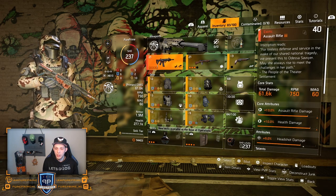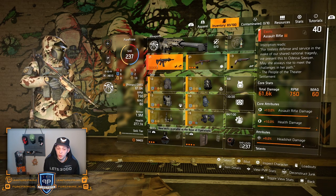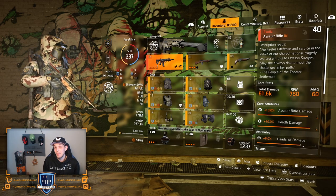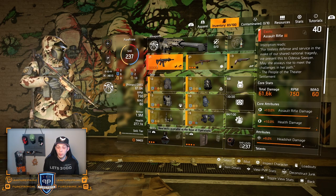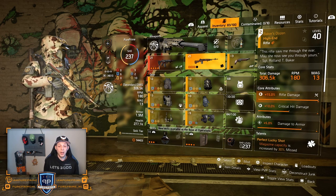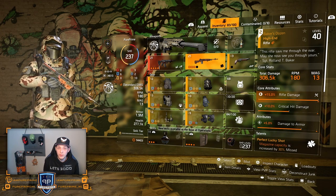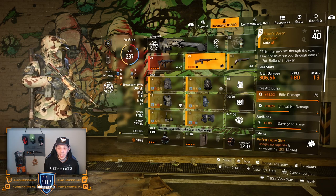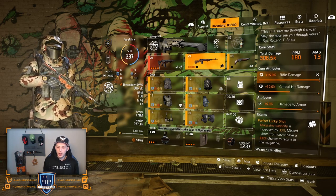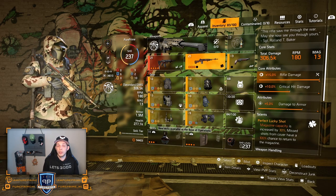I'm rocking the Eagle Bearer just because I can use it behind the shield. Only an LMG is not usable behind the shield, and LMGs are our meta in the game right now. I'm also using the M1A just because it still hits for 306k on my build. This is only a defensive build so I don't have any extra power for my rifle whatsoever — the talent is Perfect Lucky Shot, but that won't work behind my shield and I'm just here for the defense.